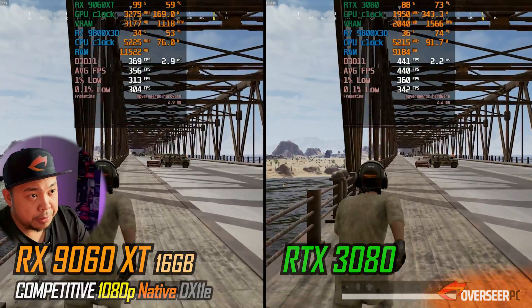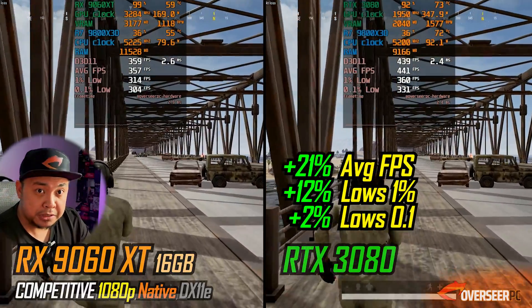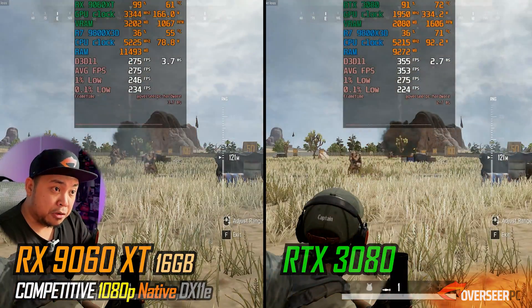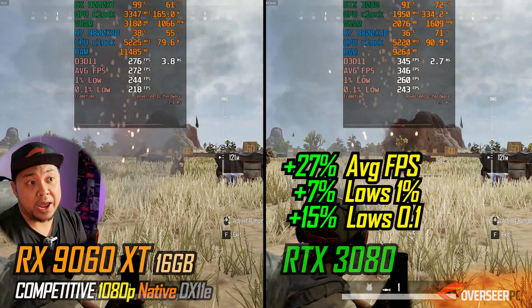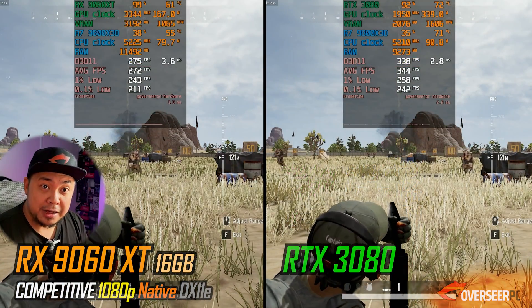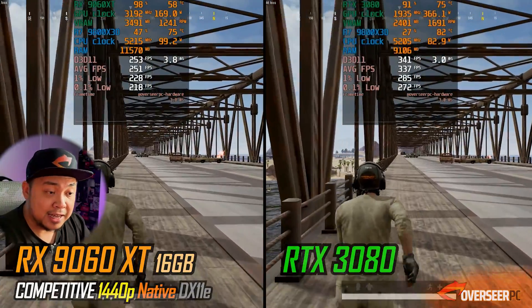Let's move on to PUBG. On our running benchmark, the RTX 3080 at 1080p is 21% better, 12% better on the lows. On our firing benchmark, it's about 0.87% better compared to the RX 9060 XT. They do have really high FPS here — about 350 and 280. The gap sounds big, but at those frame rates you're good — you can go either way.